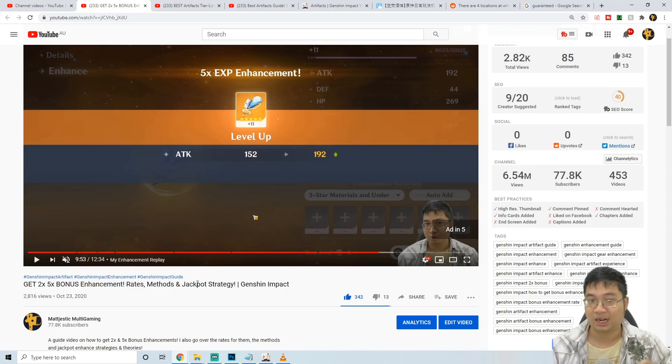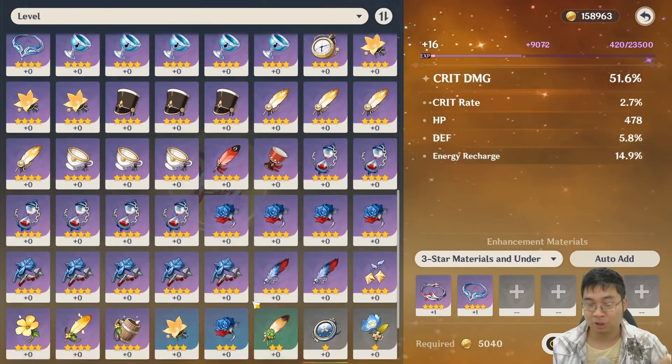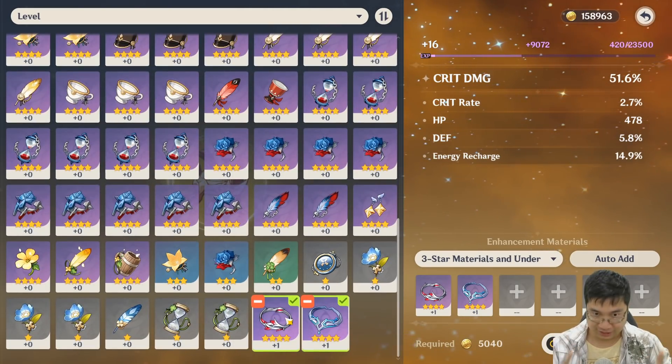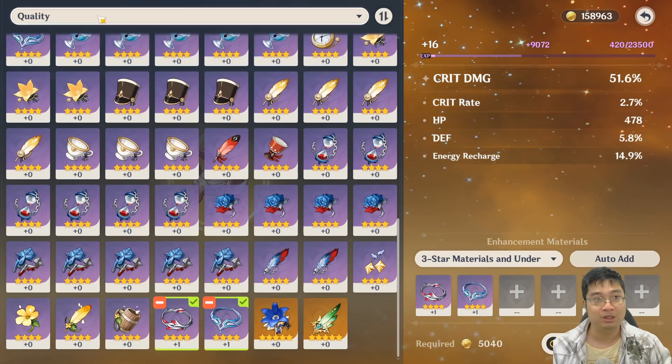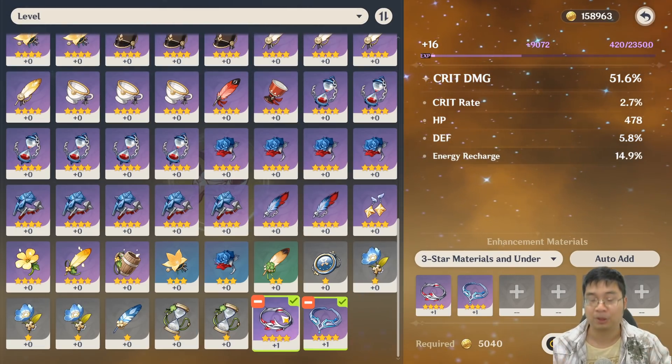If you stack experience you can potentially hit a jackpot of two times and five times, and I also talk about the rates and how to achieve those. During that video I noticed artifacts at level four and level eight break apart from normal artifacts, and I thought: what if I repeat something like this? First of all, it works — just level to level one and you will differentiate. You can go by quality or by levels, and going by levels is the best way. They will show at the bottom of your artifact list.